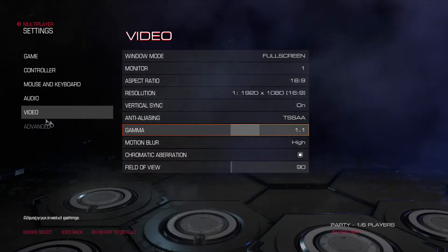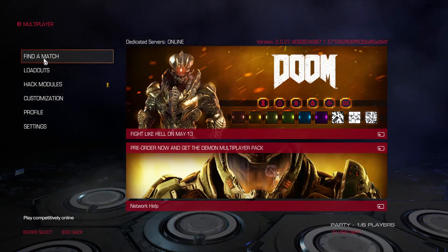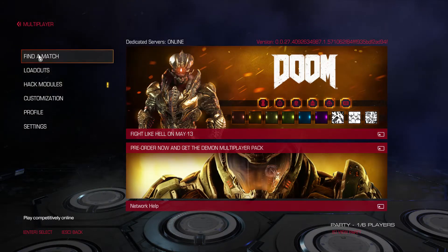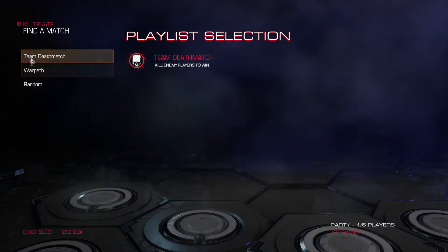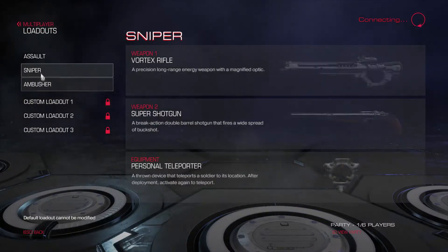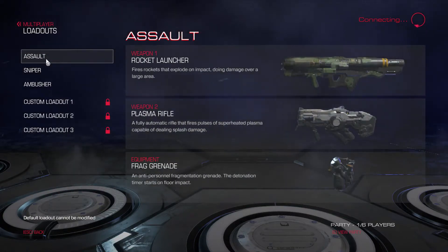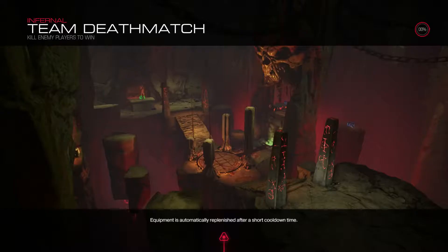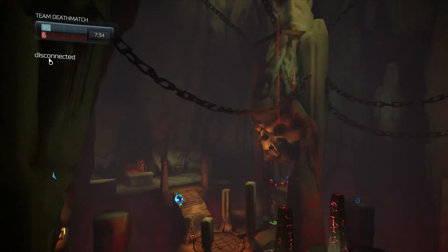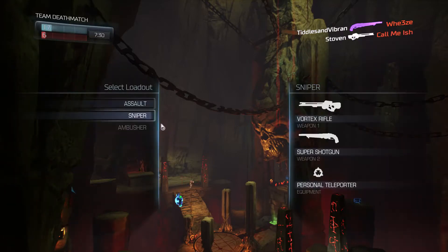And wave. If you hear the cat in the background, that is my cat Gilbert being kind of a pain. Let's find a match — we're going to do team deathmatch for this video. Actually, I'm going to do a different one. I didn't do Assault last time, okay, anyways — alright, we're going to jump into this one.